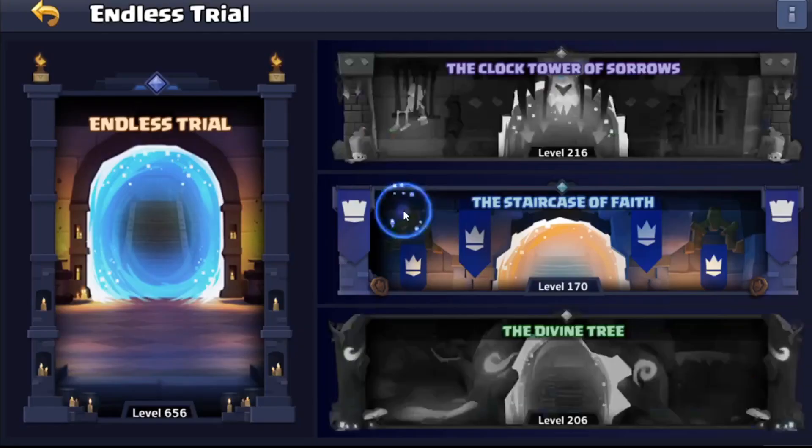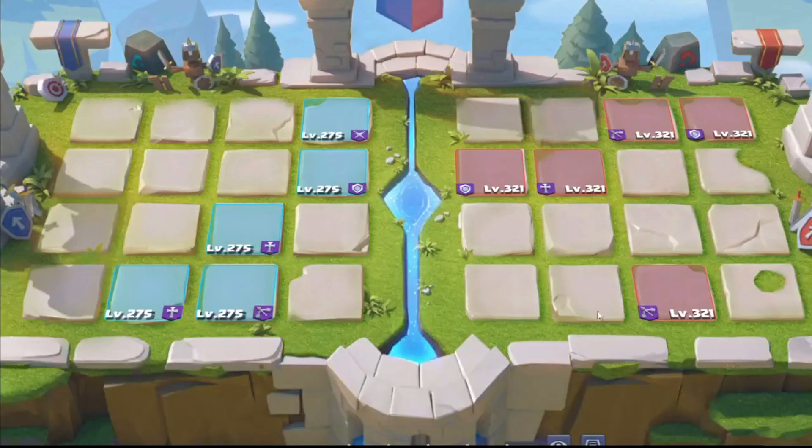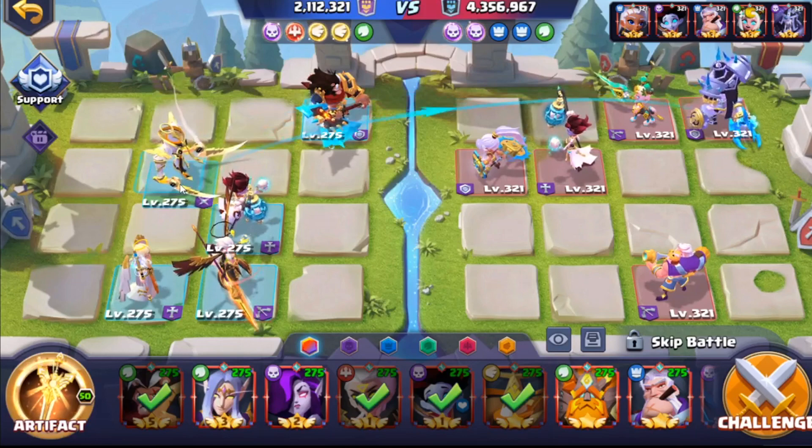Lionel can be used in different ways. If you don't have a tanking assassin or a tanking priest, you can always put him at the back. But predominantly he's going to be on that front row taking all the hits.